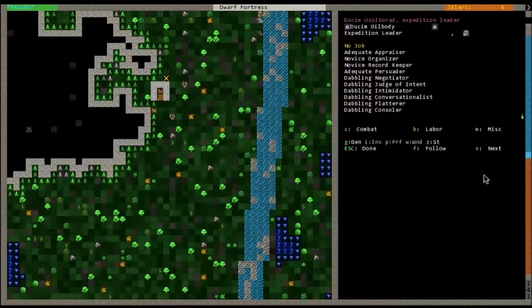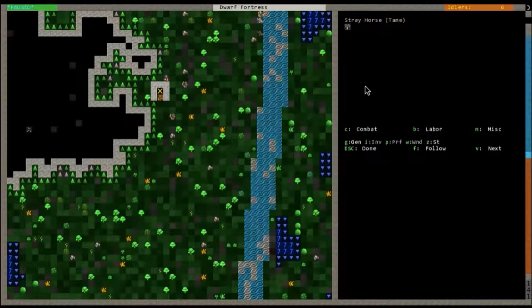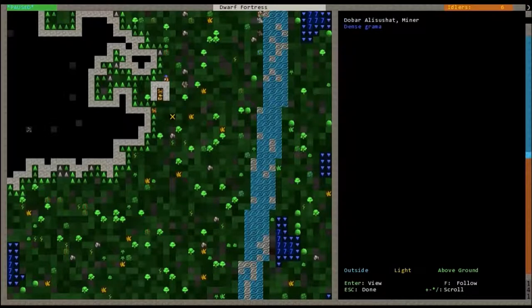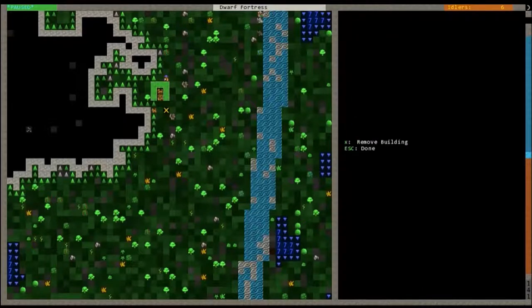This is our expedition leader — you can follow them. There are some commands: C basically shows what's on the list, B is labor, and M is miscellaneous like judge of intent. So we have a stray horse. Remember, V is character view, K is general viewing. Q is basically the viewer for any structure or anything you build, which will be in your B menu — that'll be a little bit later.